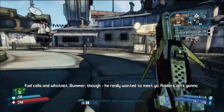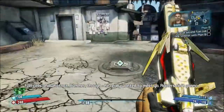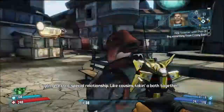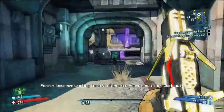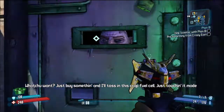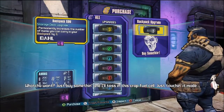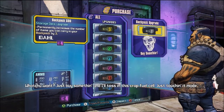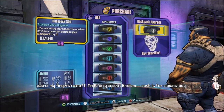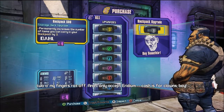You have to walk to the middle of Sanctuary and there should be this statue-looking thing, and around the statue there should be these three pillar things in the ground. You place two of the fuel cells into two of the pillar slots, and then it's going to tell you to go to Crazy Earl, located next to Moxxi's bar. When you go to Crazy Earl, you have to buy an upgrade using the iridium Scooter gave you.